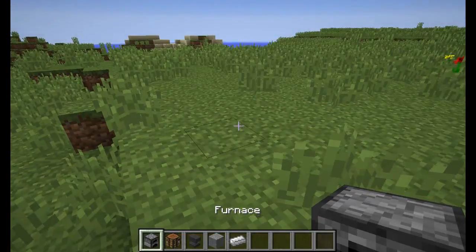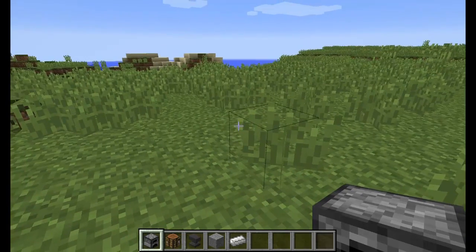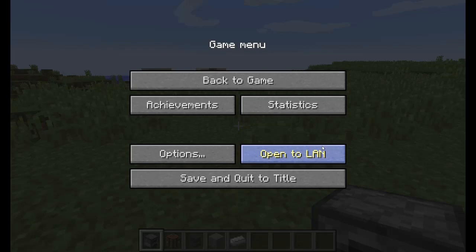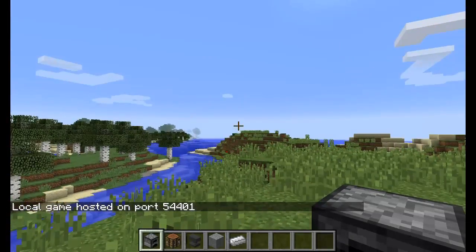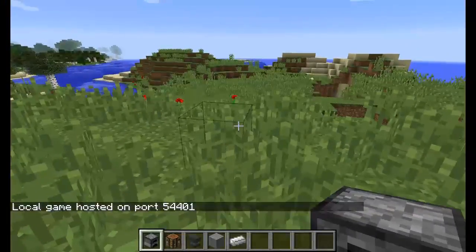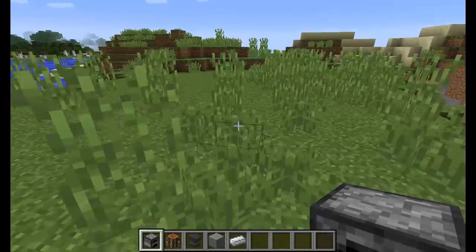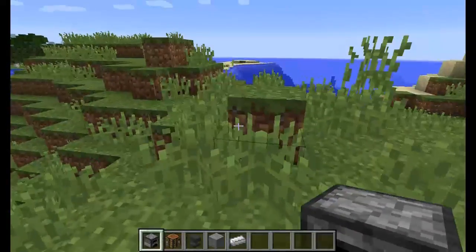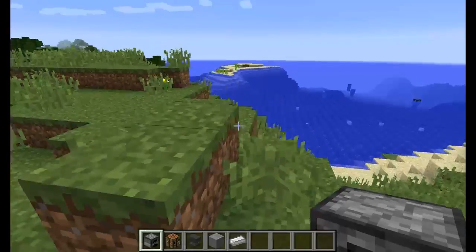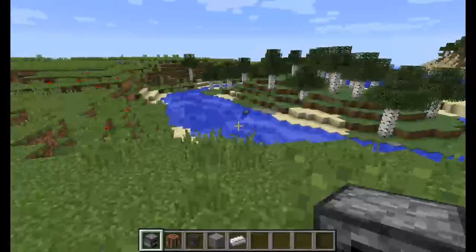Make sure the person hosting the game gives you their IPv4 and their port number. If you don't know how to open LAN, press the Escape button, open LAN, set the world settings however you want, start LAN, and you'll get a five-digit port number. Keep in mind: when connecting through Direct Connect, you'll always have to update the five-digit port number, because every time someone opens a LAN game — even the same world — the port number changes. That's just how Minecraft works.